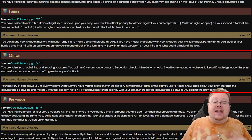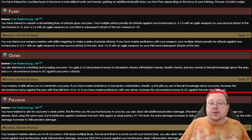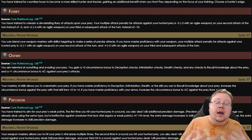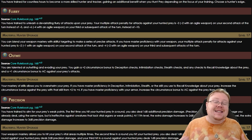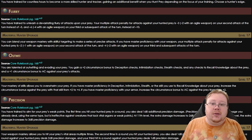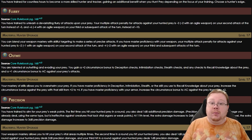Outwit, one of my personal favorites, gives you a plus two circumstance bonus to deception checks, intimidation checks, and stealth checks, as well as any checks related to recalling knowledge on your prey specifically. You also get a plus one circumstance bonus to AC when fighting your prey, though this doesn't stack with parry or raising a shield. Outwit lets you feint, demoralize, and sneak up on enemies more easily. You can even use Hunt Prey on someone outside of combat — it doesn't put a visible target over their head — making Outwit useful in social situations too.